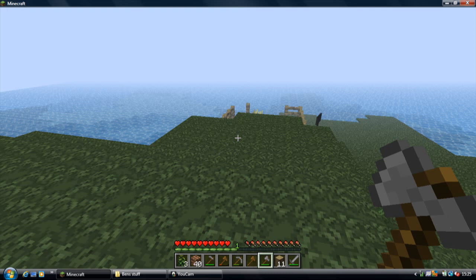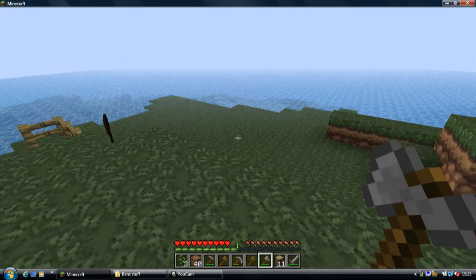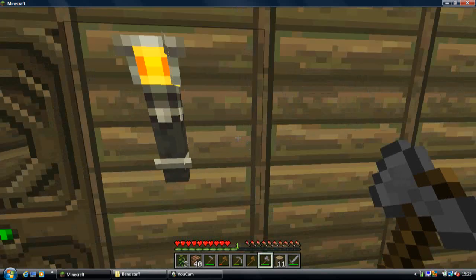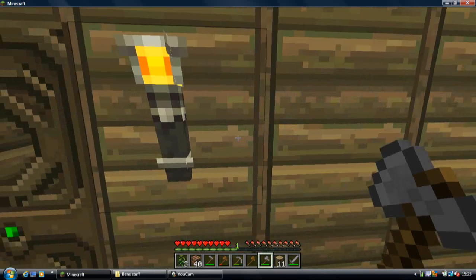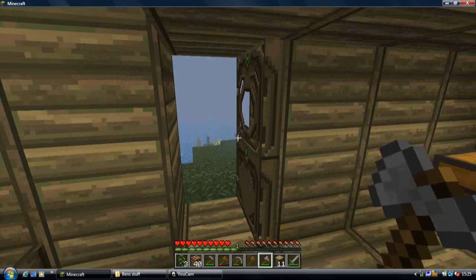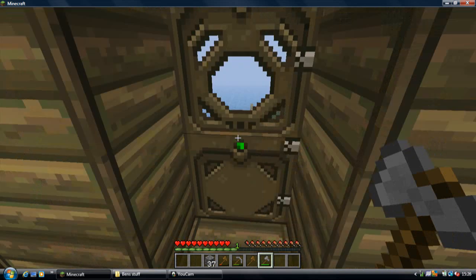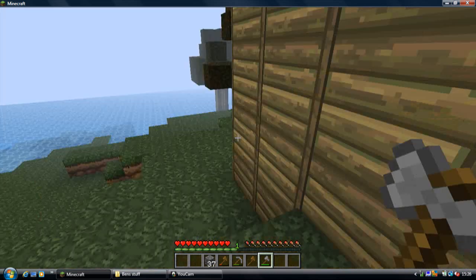Survival island part three. I've been looking at the challenges and it says I have to make a cobblestone generator. I had to look up how to do it on YouTube because I had no idea. So to start off, I'm just gonna get my lava bucket and put it here, and put all the stuff I don't need away. I've got enough cobblestone ready, which kind of defeats the point, but it's okay.